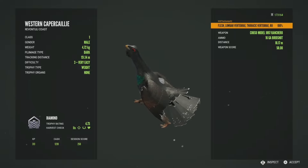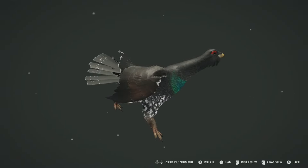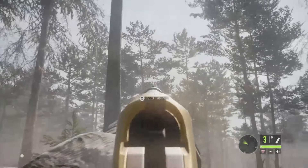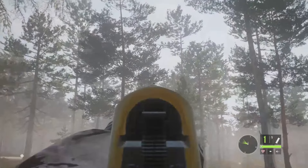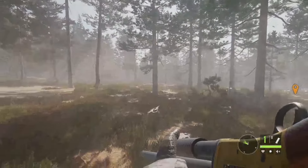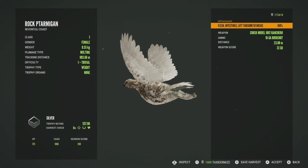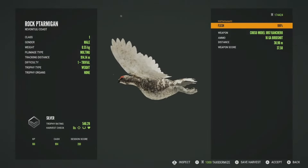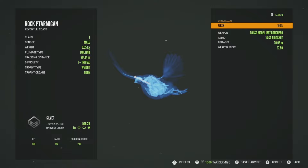We'll get some screenshots and continue to hunt a bit longer. A bunch of rock ptarmigan just flew up right here. I know one we shot at is a level 2 female. We at least got two of them. This one is a female level 1 silver 557.90, and then this one here is going to be another level 1 — it is a male this time, silver 546.29, got it in the flesh.